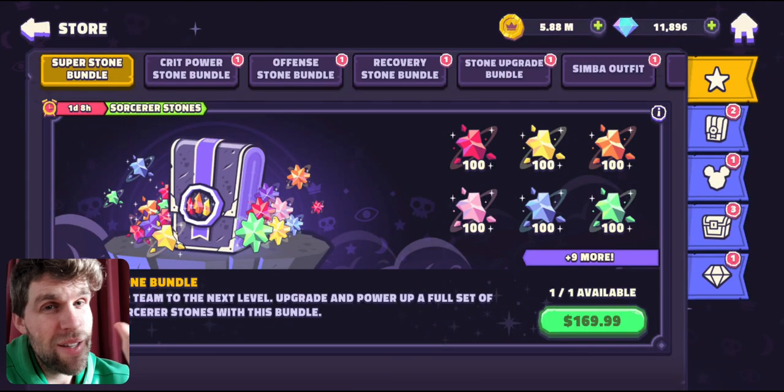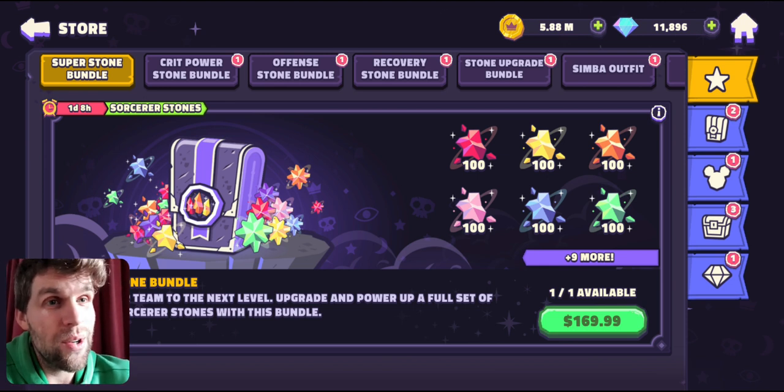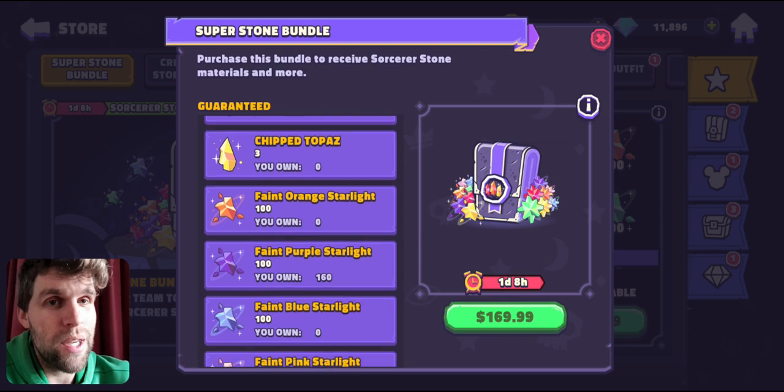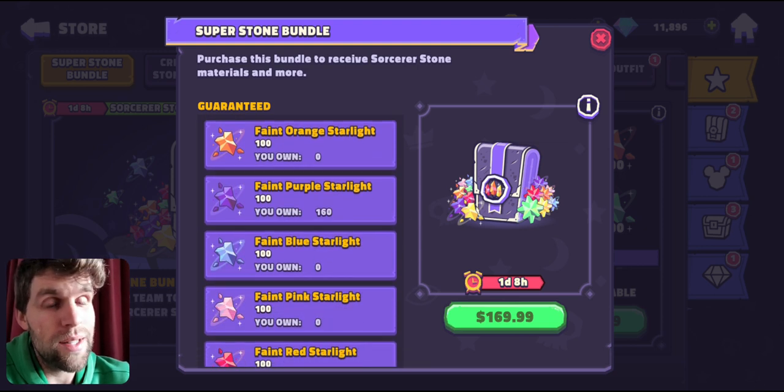Hey everybody, they've done it again. An even bigger pack is now available — $100 US for the Super Stone bundle. What it gives you is three of each of the small stone and the materials needed to turn those into the half stone. So this is like a full fleet of half stones is what this pack buys you.